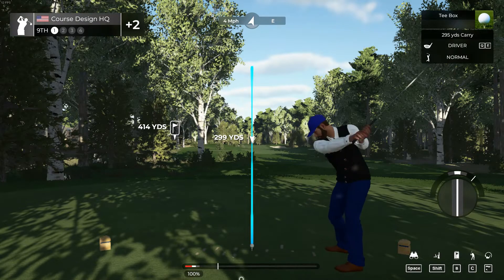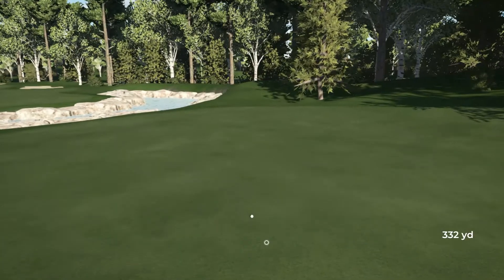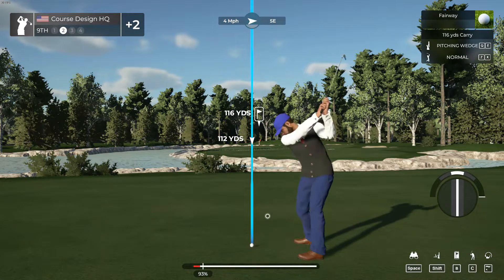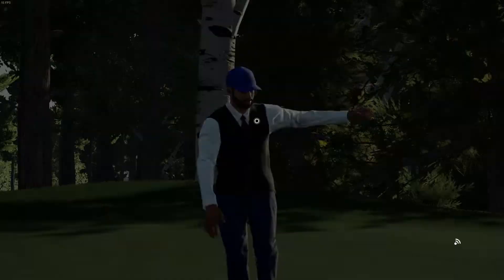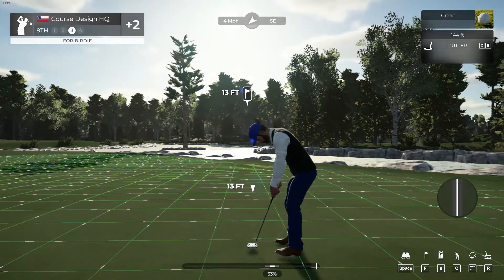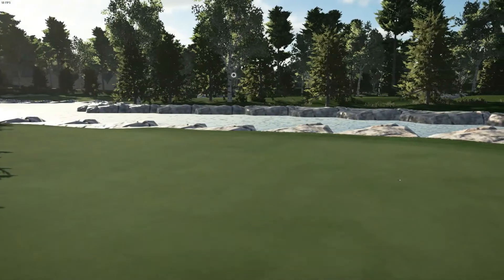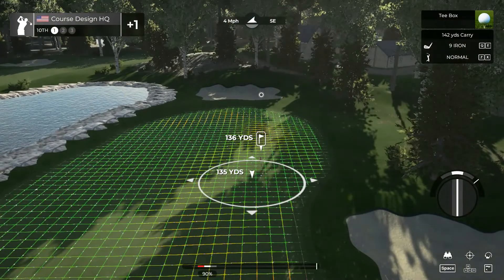All right, all we gotta do is hole out for eagle and we shoot even par on the front nine. I'm not sure which side is harder. Oh, we absolutely striped it and we had four mile an hour winds — that's gonna be way up there, usually you're about ten yards back. Oh dude, I always hit slow — that's gonna be an okay shot, we'll give us a chance. Oh, that's going in — I almost spoke too soon, I thought it was gonna break back and then it never did. We're one over on the front — that's fine. We're gonna get a hole in one on the tenth hole, easy claps.